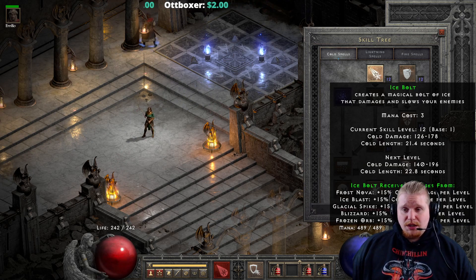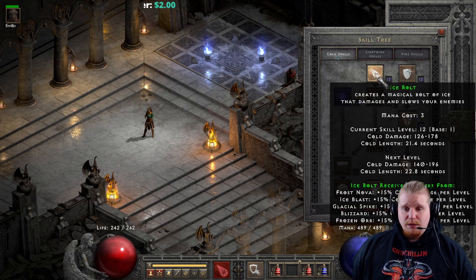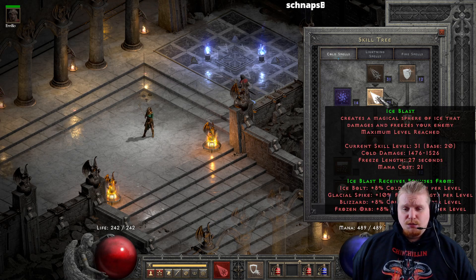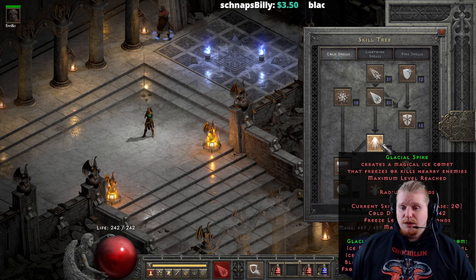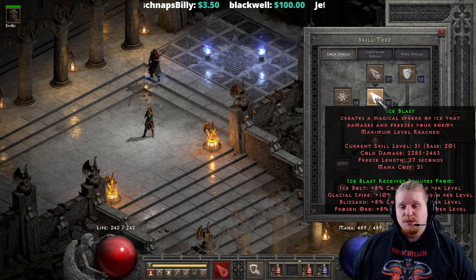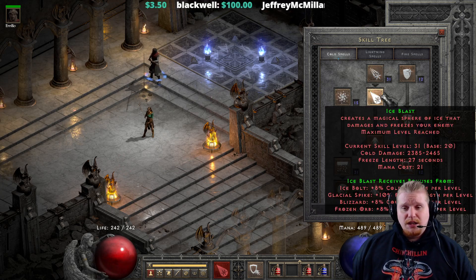In terms of damage, Ice Blast definitely is the better of the lot. If we were to beef up all three of them and put our points into Cold Mastery, and also maybe throw points into Blizzard to beef that up as well, you will notice that Glacial Spike has about 1,242 damage, Ice Blast is 2,465, and Ice Bolt is only 1,015. So the highest damage ability is definitely Ice Blast, as far as single target damage goes.